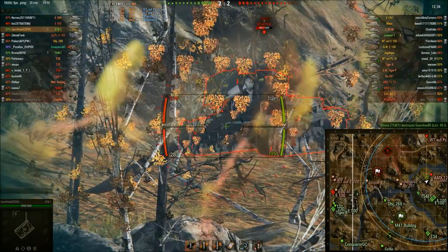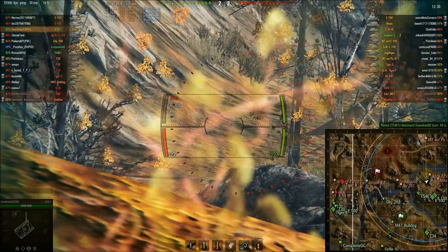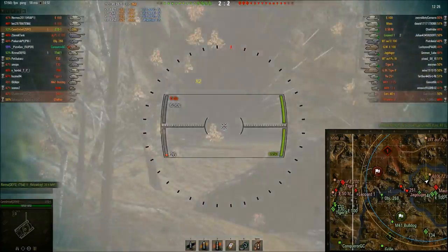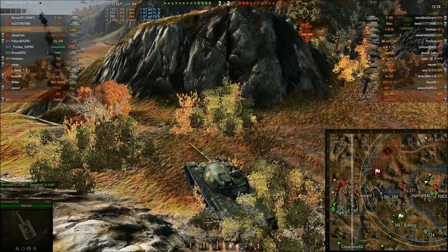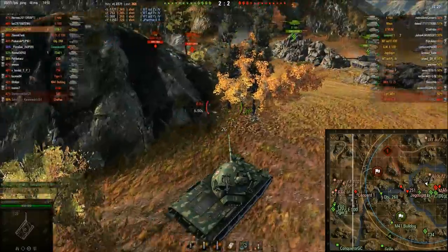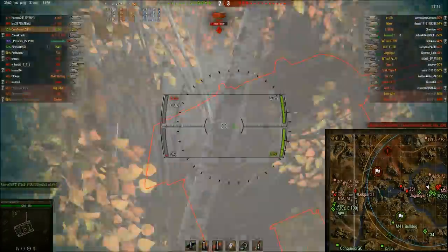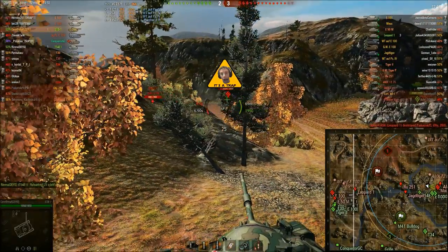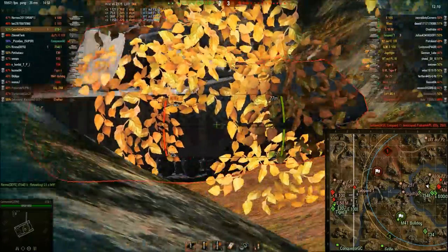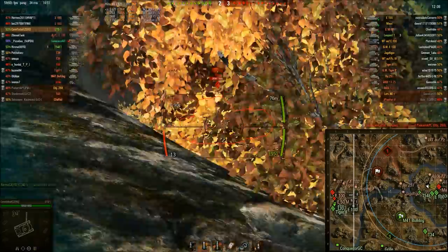The Jagdpanther II superstructure is actually pretty decent, but Cannonball has 260 pen so he can do it. You can see the turret working as intended — putting one shot after another into the Waffenträger with this pretty good DPM. We can't find him anymore but no problem. A blind shot hit the ground as you saw the mud coming out. Now the Maus is mounting a frontal push but 260 pen doesn't go through the side of the Maus.